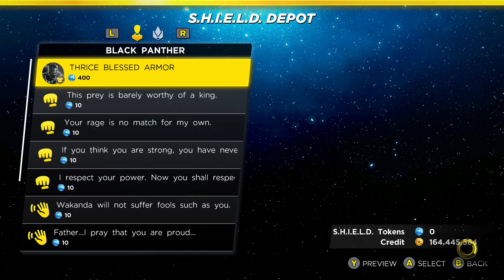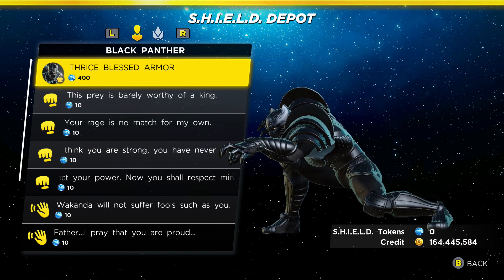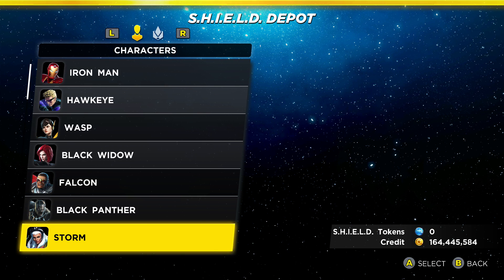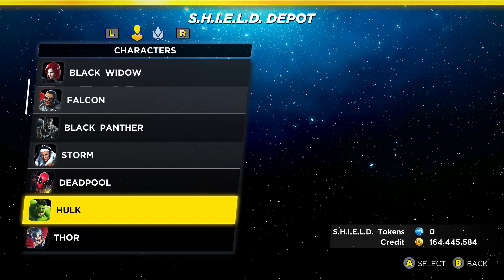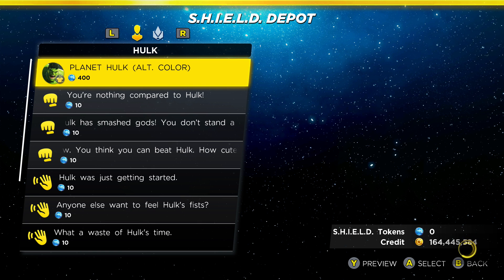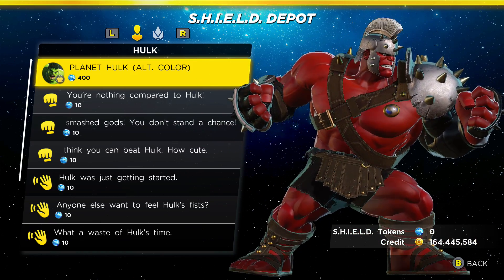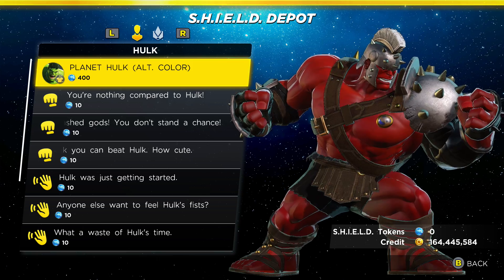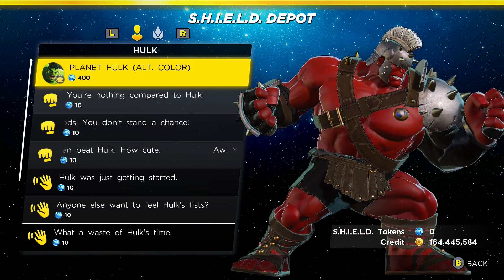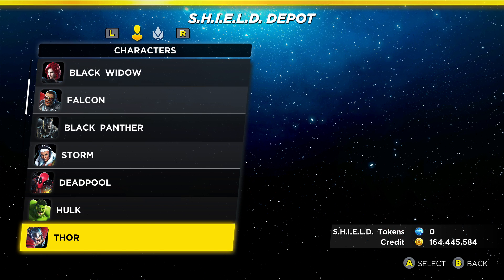Black Panther has a 'Thrice Blessed' costume — we've seen this one in quite a few games. Here's a shocking one: Red Hulk alternate color. Why not just have a regular Red Hulk? And why is he wearing gladiator armor? That makes no sense. The costumes cost 400 tokens.